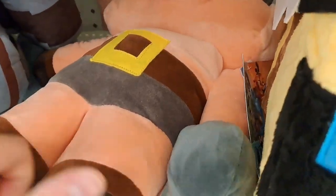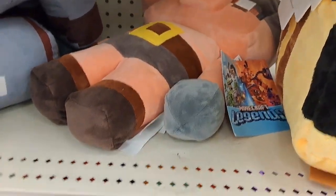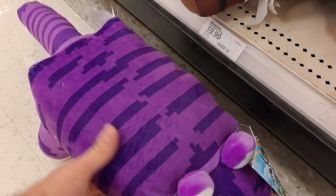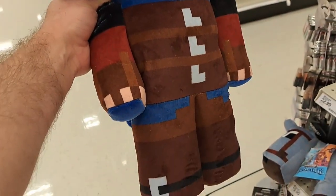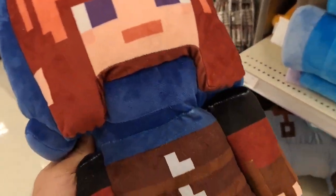We got like a pig warrior back here. Got some other things — got this purple one, maybe a tiger or something. Pretty dang awesome. We got this character here, it's a pretty large plush. Got a cape with it.